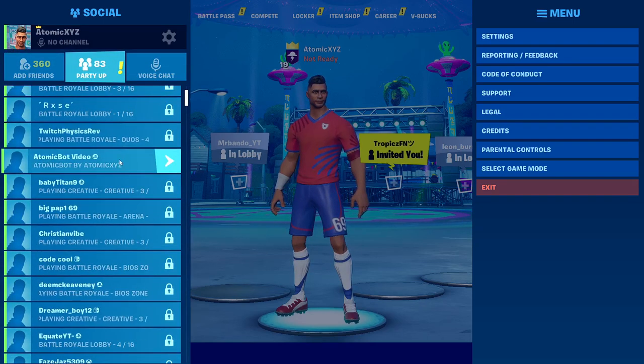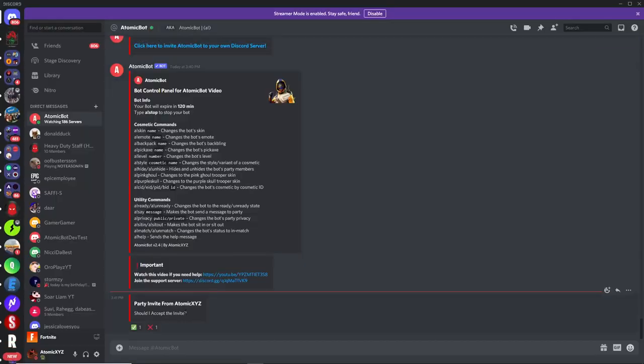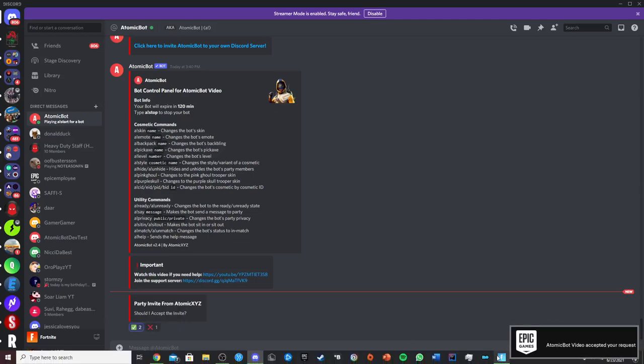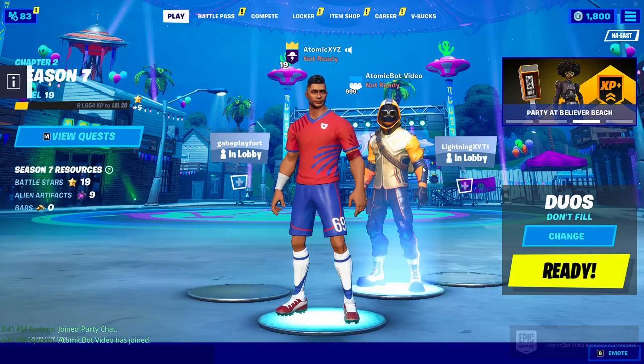It has automatically accepted the friend request, so go back over, click on it, click on invite to party, and then go back over to Discord. It'll do a pop-up that says 'Should I accept the invite?' — just click on the checkmark and it will join your party. You can see we have the lobbybot in our party now.